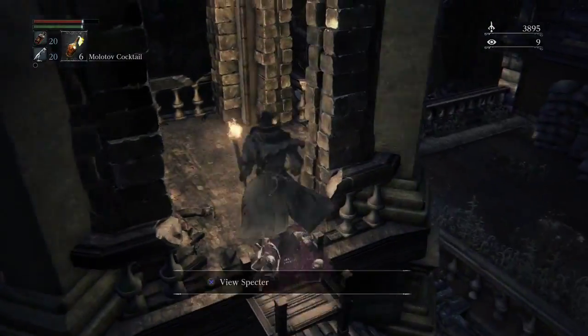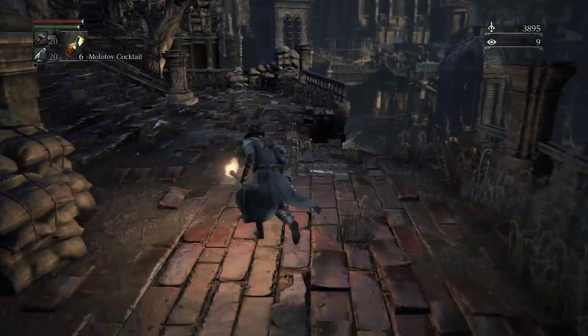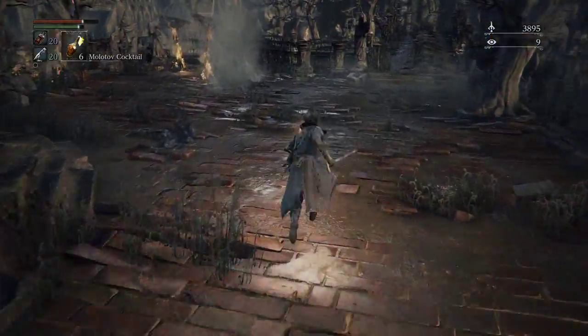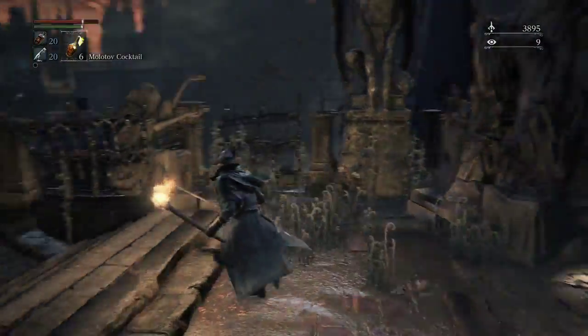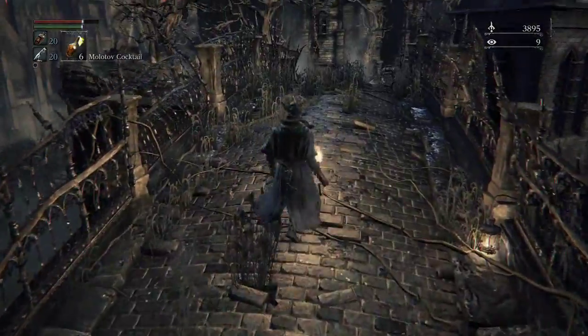Up we go, and roll. So let's see what's going to happen here. I'm sure they're going to be friendly and not mad at me at all for coming across this bridge. I'm going to die. At least I have a torch that I can use. And this kind of makes the lantern redundant, doesn't it? Torch is effective.